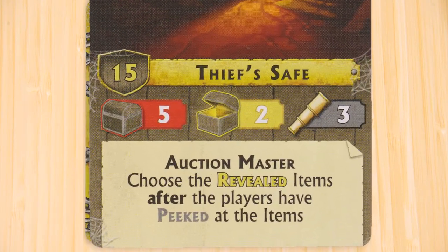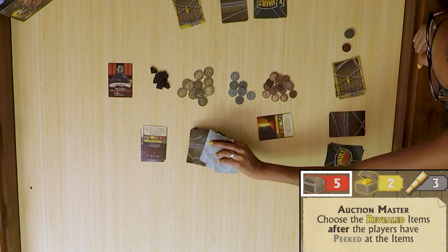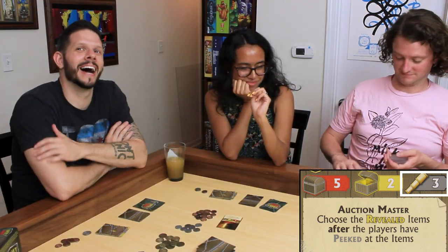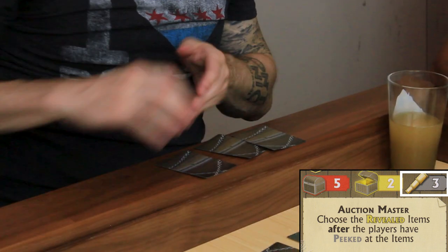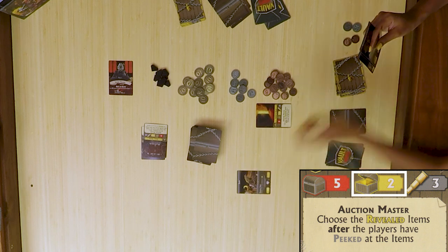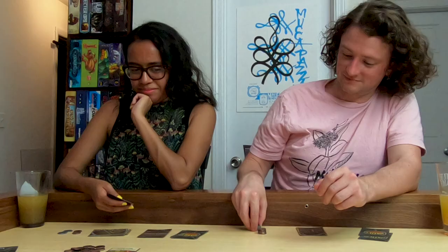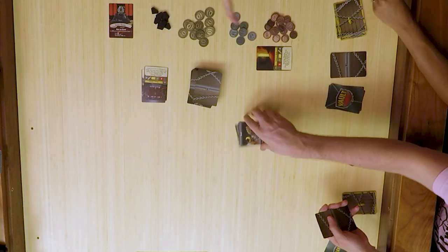The thief's safe. My card reads: auction master, choose the revealed items after the players have peeked at the item. You guys get to look before I put one down for everyone to see, and you get to peek at three — the evolved version of peek at two. Reveal two. We got some junk. Junk items aren't worth any gold or any victory points. And then there's the emerald — a gem. They're worth more victory points for every gem you have in a set. Right now the gem is worth one point, but if you have two, each gem will be worth two points for four total, and it keeps going up. Opening bid is eight. Ten. Pass. It's Matt for ten. Give me all that junk.